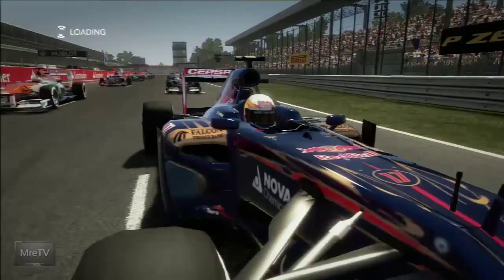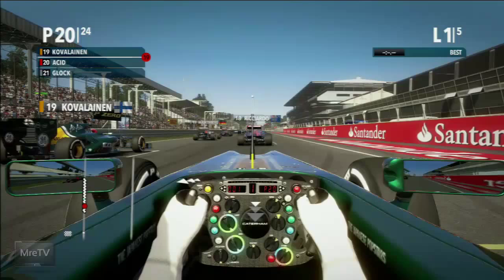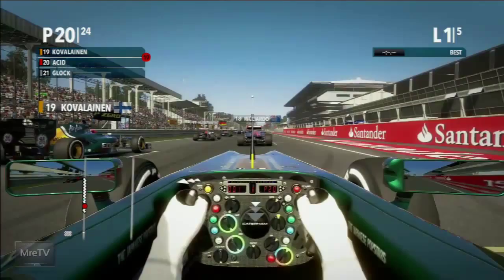Jean-Eric Vergne has qualified 15th, five spots ahead of me. It's kind of a crapshoot when you select a rival in terms of how well you'll be able to compete with them. I went by the eyeball test thinking four or five spots up, Toro Rosso being a lower mid-tier team, would be a nice transition from Catering. From Toro Rosso, maybe you start looking at a team like Lotus or Mercedes.